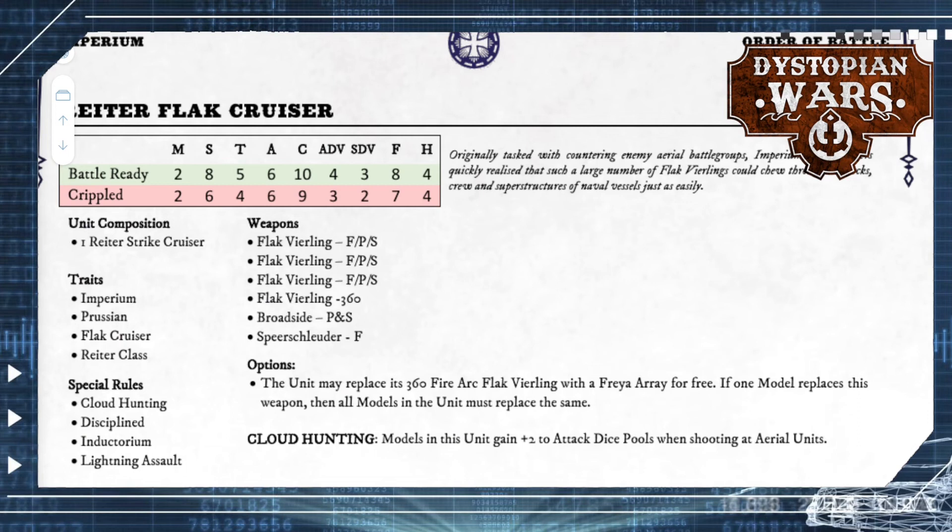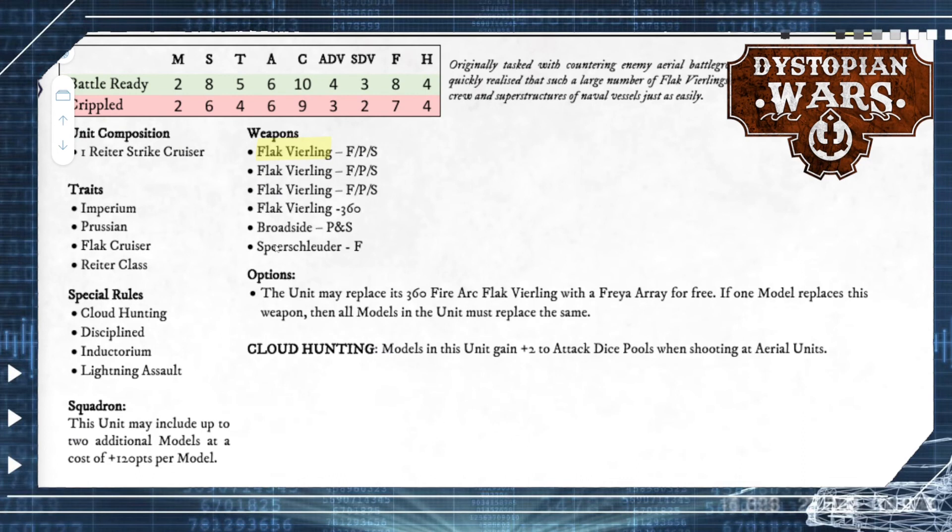The Ryter Flak Cruiser is still the same points. The Flak Flakvierling took a big hit by losing its sustain against anything but air and skimming units. Yet I still think it's a solid option — just not one you want to spam as before. I can always see myself taking one or two just in case my opponent brings air units. Having played against the Empire's Tianlongs, I don't think I'm going to leave home without a Ryter anytime soon.